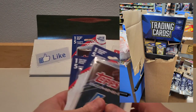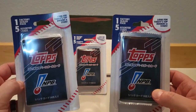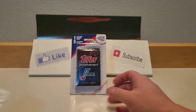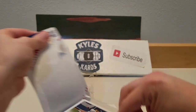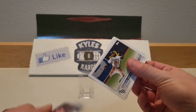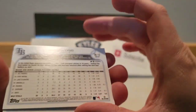These are kind of similar to the Walgreens blisters, but instead of two packs they have one pack and then they come with five assorted cards. They look like team set cards from maybe 2022, so probably gonna be nothing special. Shane Boz — as you can see in the back — team sets.